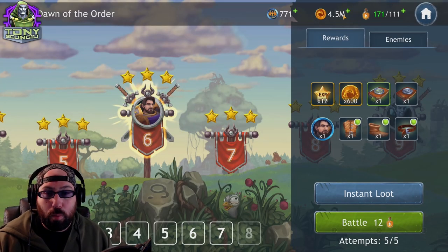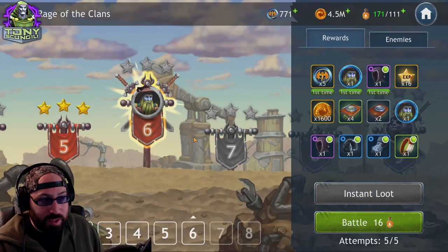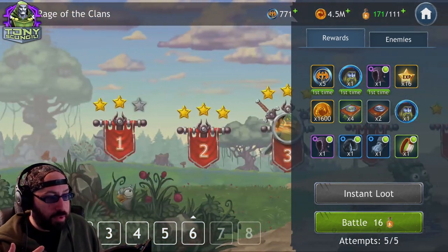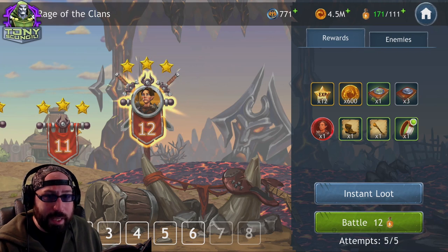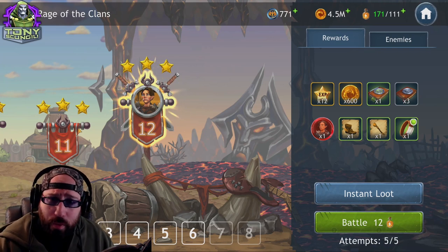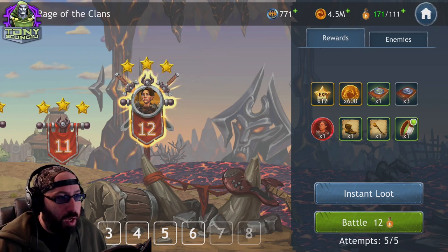The same thing moves on to Clans — exactly the same situation. You are only able to use characters with the Clans tag, and trust me, they won't hide that from you. When you go in, you'll notice your Order characters like Darian are gone — you can't use them there.